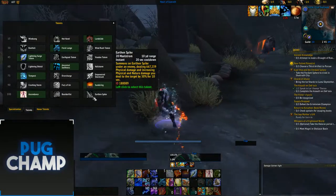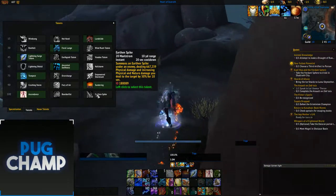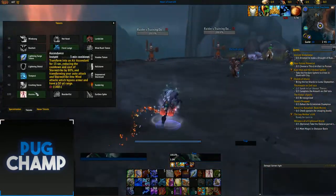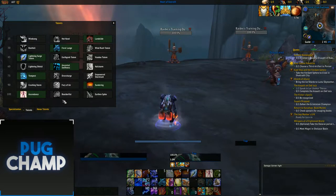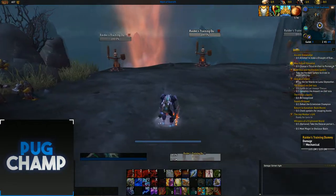For the last talent row: Ascendance, Boulder Fist, and Irvine Spike. A lot of people take Irvine Spike — it summons a spike under an enemy dealing 667 physical damage and increasing your physical and nature damage to the target by 30% for 10 seconds. I don't like it though; I prefer Ascendance. When you go into Ascendance you're doing huge damage — it's guaranteed big damage every three minutes, or sooner if you get procs.